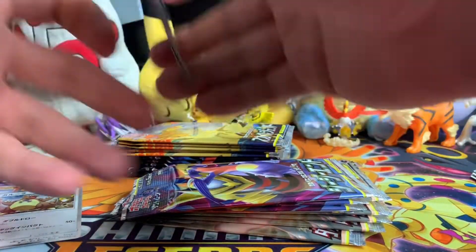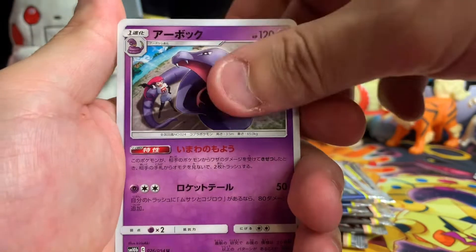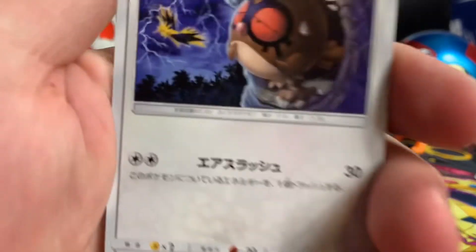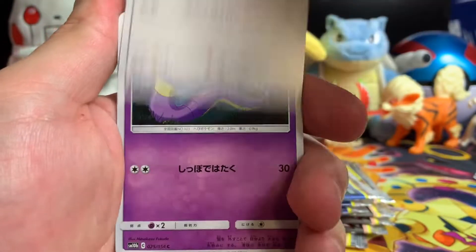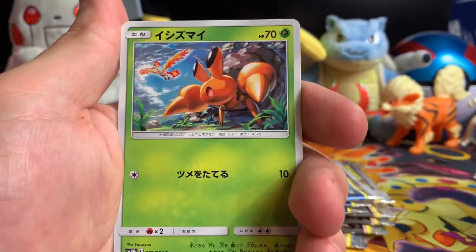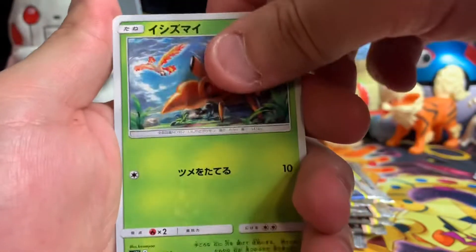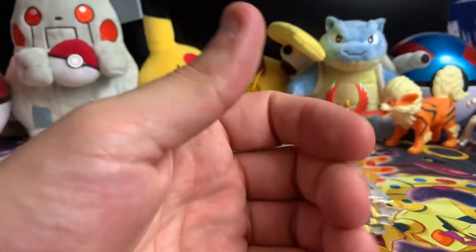One to the front again — we have an Arbok with Jessie in the background, a Ho-Oh with Zapdos in the background, and Articuno in the background. Look at that — background magic. This dude with Moltres in the background — so the trifecta. And then we got a Recycle Energy.